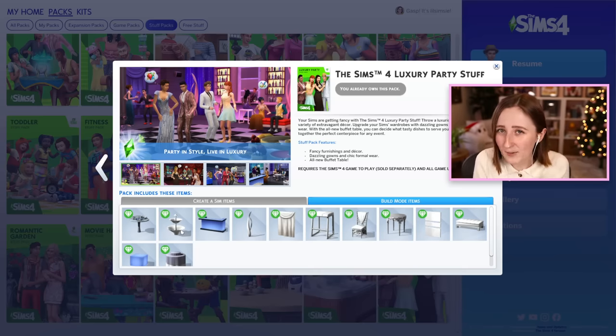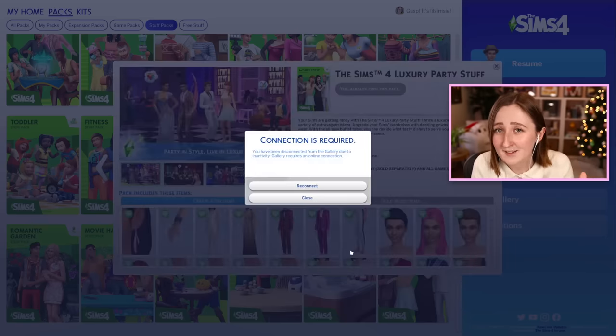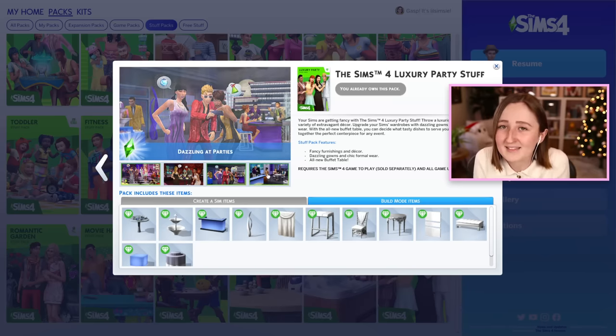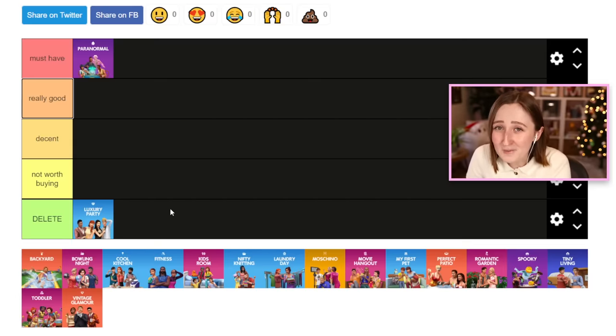The main gameplay item was a buffet table — your Sim can serve it and it fills with six dishes and has a little fountain for punch or cheese. I do use the buffet table a fair amount, it's useful for parties and the 100 baby challenge. But they recently added another one in the wedding pack, so if you have that, there's literally no point buying this one. There is nothing good in this pack, and I believe Luxury Party is the worst pack ever made for The Sims 4. Delete.